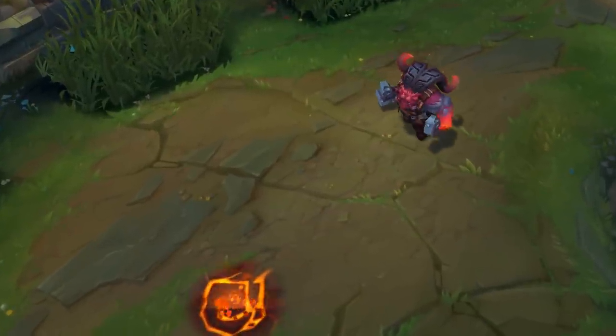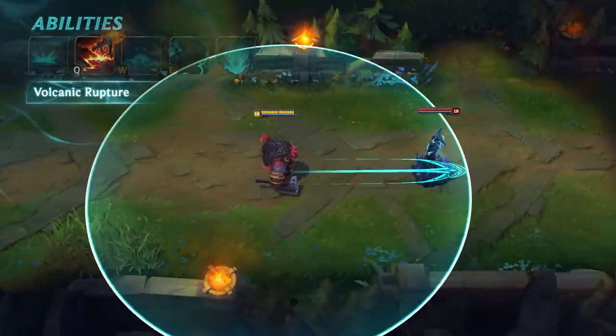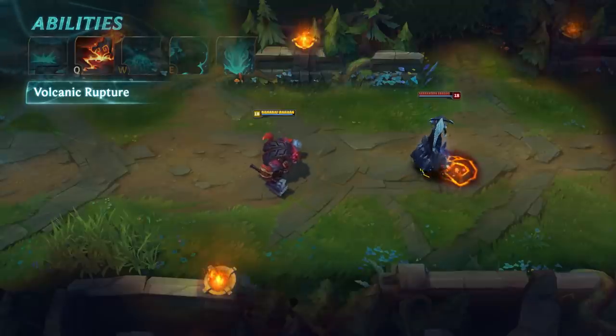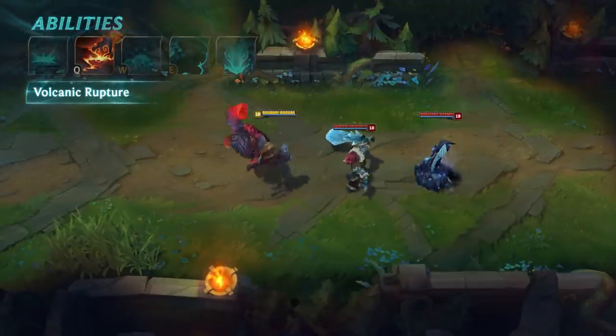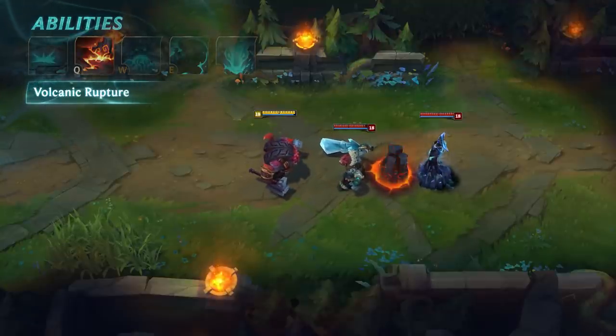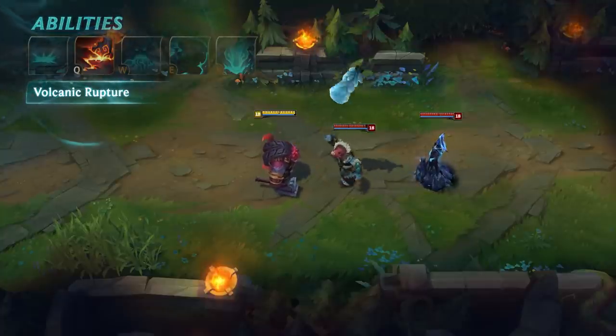Ornn's Q is Volcanic Rupture. Ornn slams the ground, dealing damage and slowing enemies in a line. After a short delay, a Magma Pillar forms at its maximum range, or right behind the first enemy champion struck, whichever comes first. The pillar works like a wall, but does not knock up enemies.